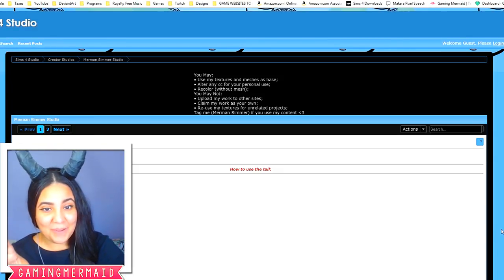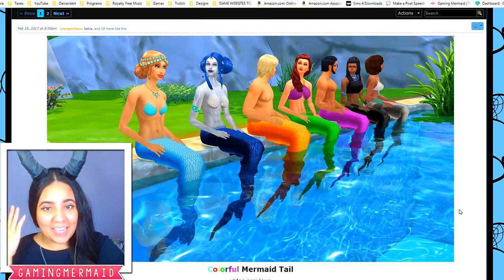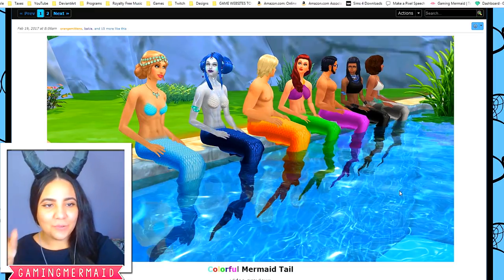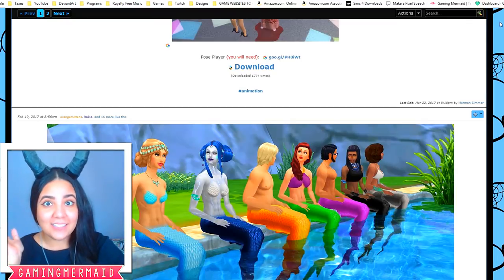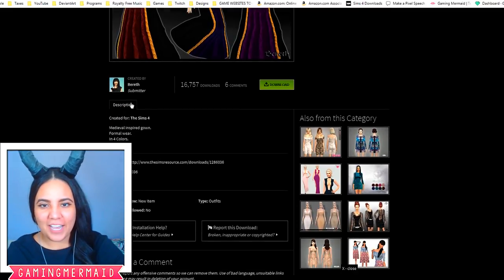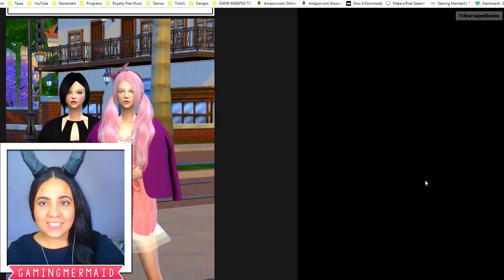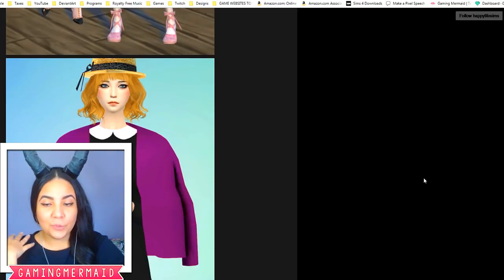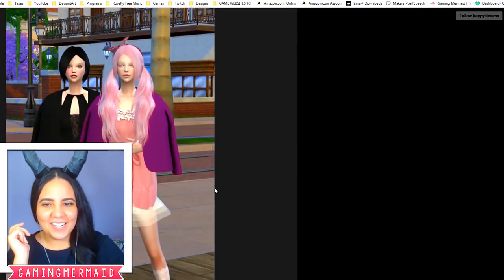I found this and was so excited because it just looks so amazing. This is from Merman Simmer — it is a mermaid tail and a mermaid top, which looks amazing. I used this for Uma when she was still in her dark squid or octopus form. I will leave everything in the description below. This is the outfit I used for the Evil Queen — it's called Queen of the Night and it's by Bereth. This is a little coat I used for Cruella de Vil — I definitely used it in the white color, so if you want to make Cruella de Vil, that is what I used for her.